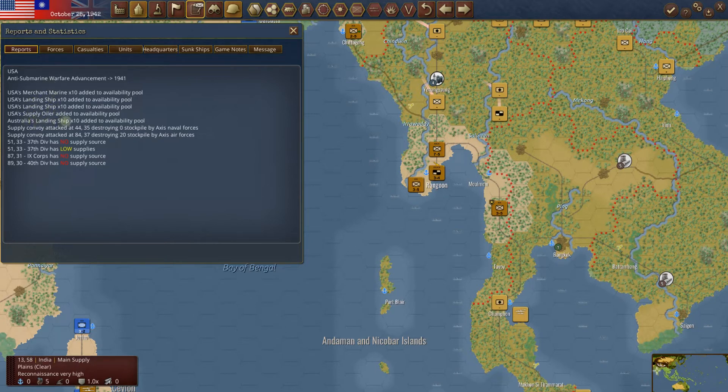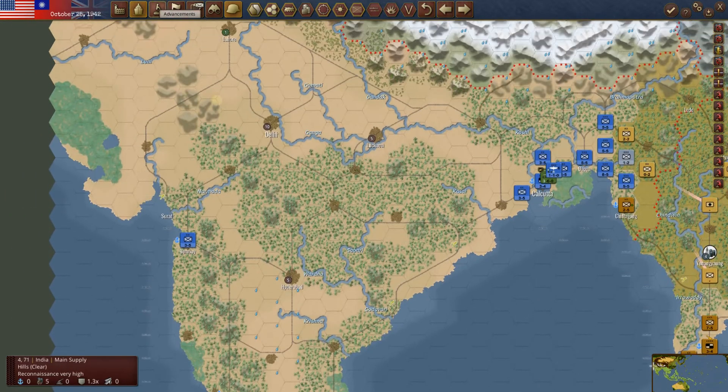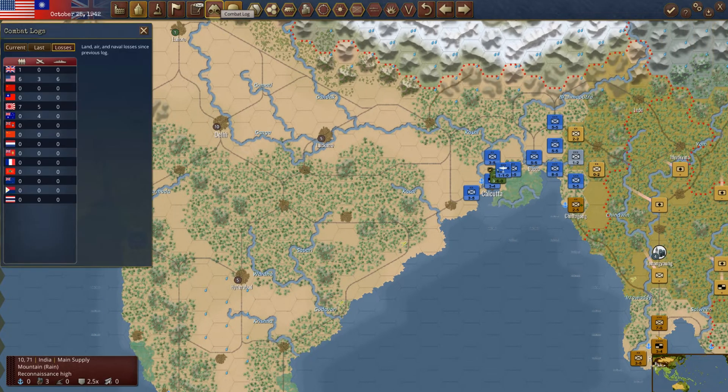Australia's landing ship has been added to the availability pool. A supply convoy was attacked — zero stockpiles by the Axis naval forces were destroyed. Then they attacked one at 84-37, destroying 20. We have some units with no supply sources. There's a lot going on.